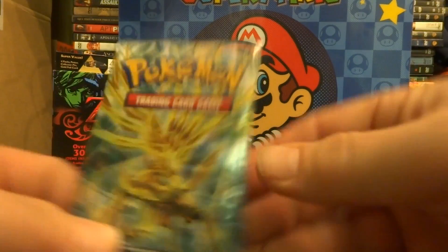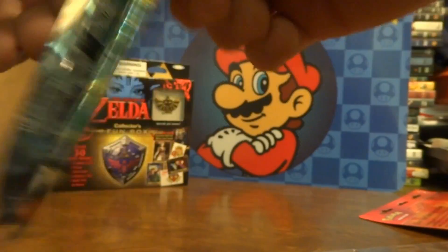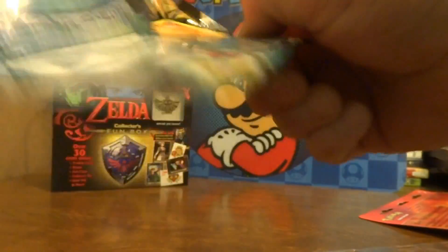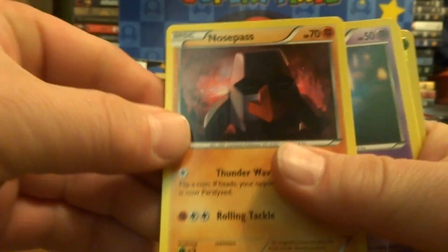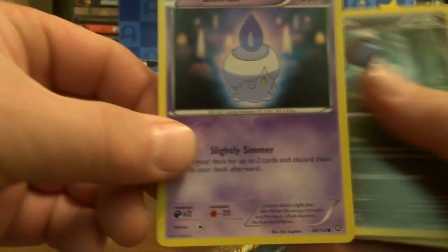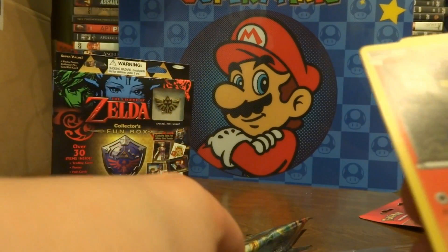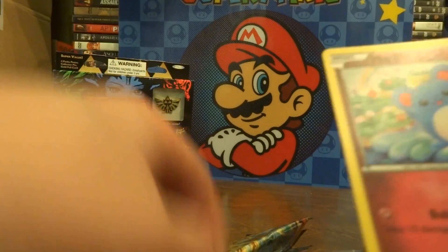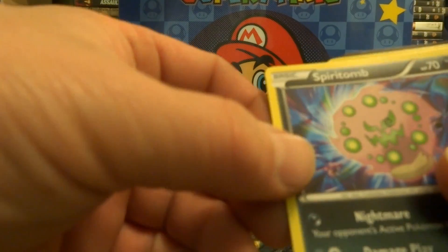All right, so pack one. I have no idea what Pokémon are here or how to pronounce the names — I'm not a Pokémon guy. As you can see, I can't even open the package. Nose Pass, Litwick, Ponyta, Galvantula, Spirit something.